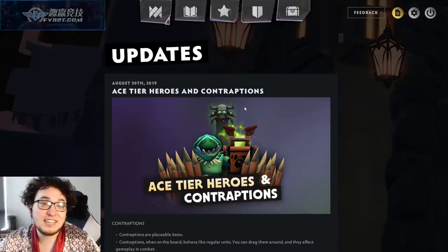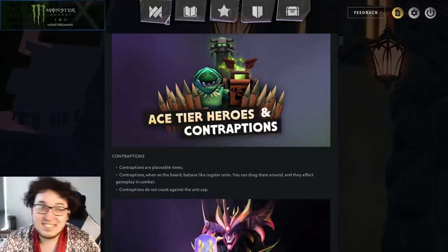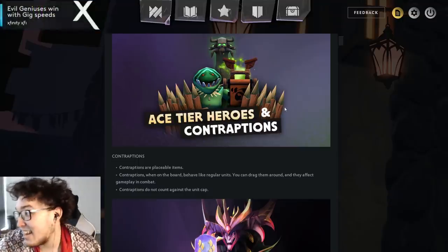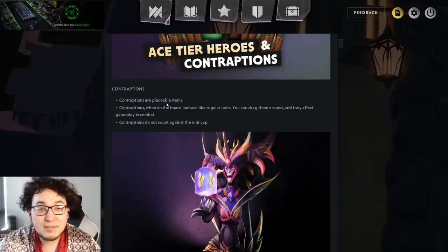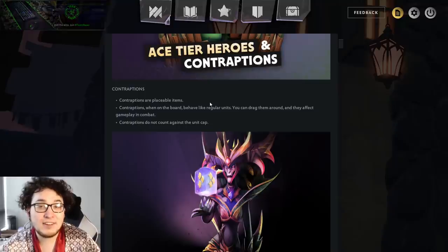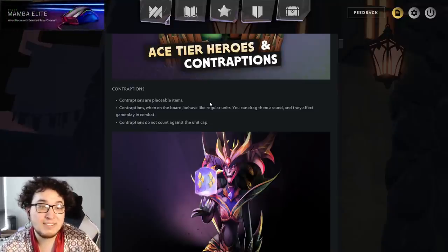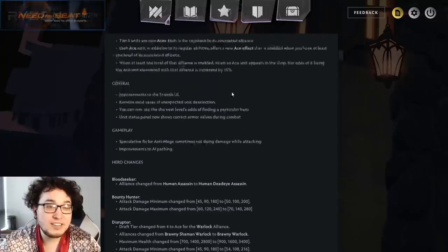Alright, this is it — Ace Tier Heroes and Contraptions, the patch. You guys have already read this, so it's not actually hype for you. Contraptions are placeable items. Contraptions, when on the board, behave like regular units. You can drag them around and they affect gameplay in combat. Contraptions do not count against the unit cap. That's interesting — I guess we'll actually see what they are later.